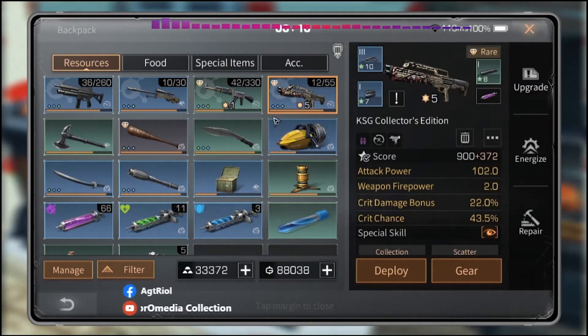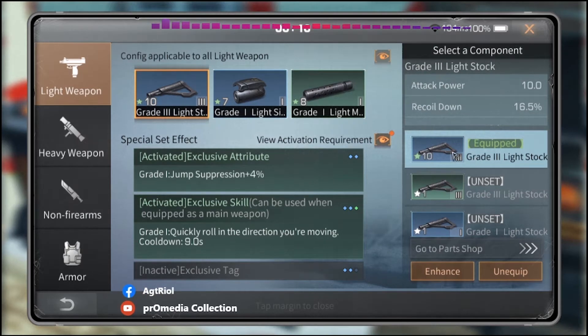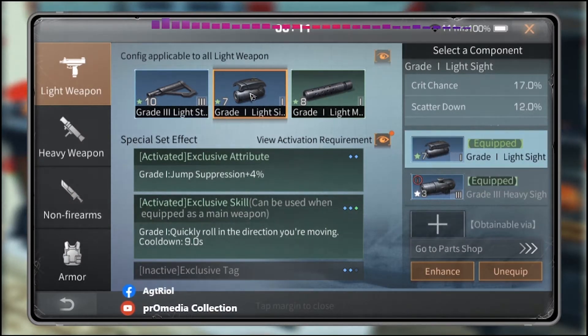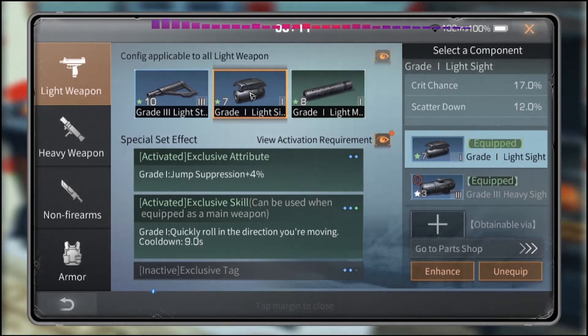First of all, look at my gun. You can see my accessory — my light stop level is low because I don't have any mechanical material since this account is only one month old. To increase your active power, you have to level up this light stop, and to increase your crit chance you have to level up this module. For a new account, first focus on these two things: light stop and the module.